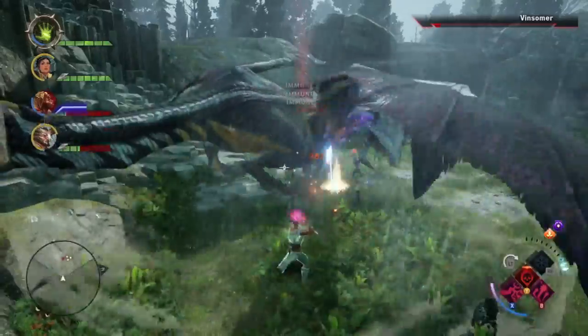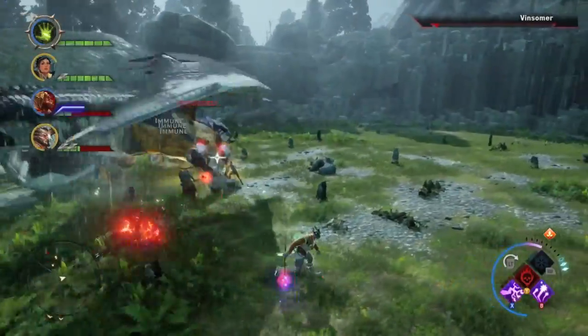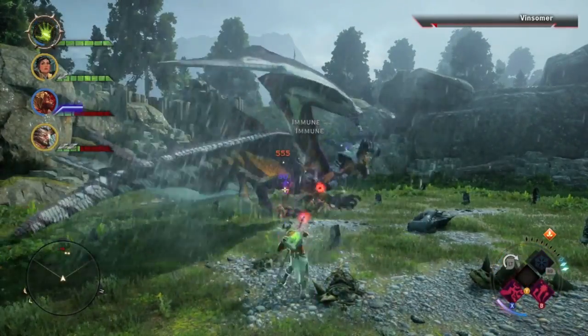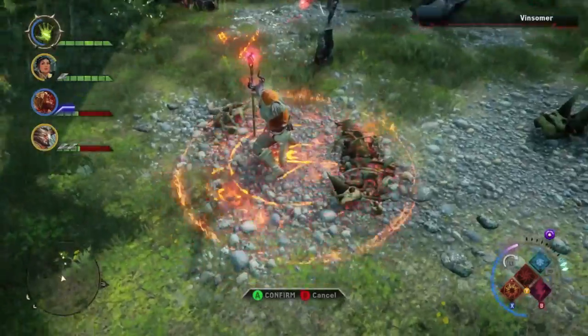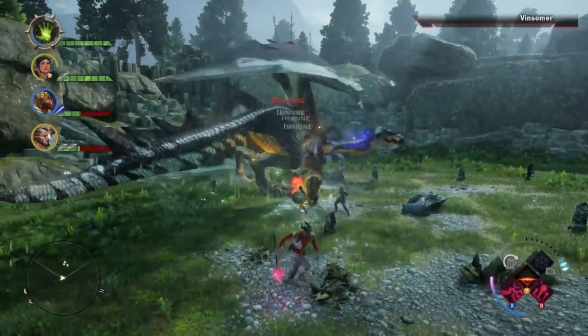Make sure you and your teammates are all at high enough levels as well — don't just focus on your own character. Make sure everybody on your team is strong enough to take this dragon on. Finally, after a very long and pretty aggravating fight, you and your team will bring this crazy beast down.